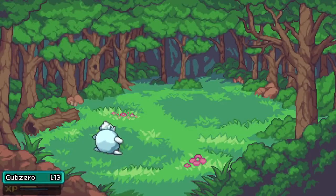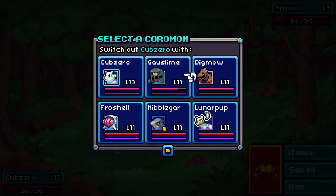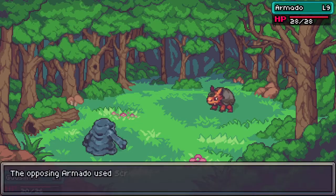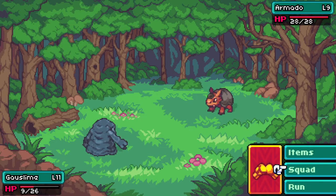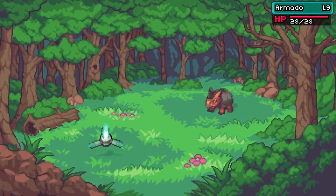What are you throwing out? An Armado, level 9. I'm not sure my Goss Lime will be able to take it, but let's try. I'm hurt a little bit — I think the Armado has a scratch which is going to be very effective. Yep, exactly what I expected. That's all right, we'll move some of the other ones up.